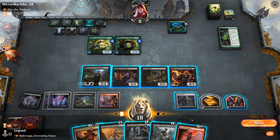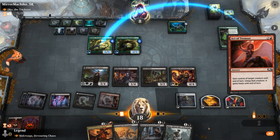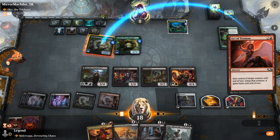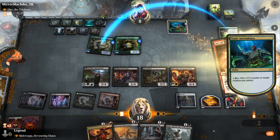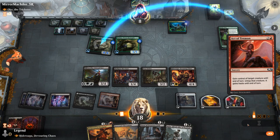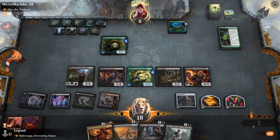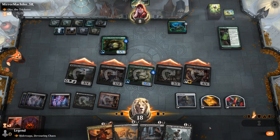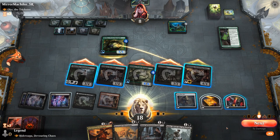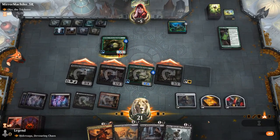We take our draw step and find Act of Treason — we steal Rishkar. Could have also played our own Priest and given it haste with Act of Treason, but stealing their creature is probably better. If we attack with the team, they should be dead. We let the damage happen and win. Sweet — on to the next one.